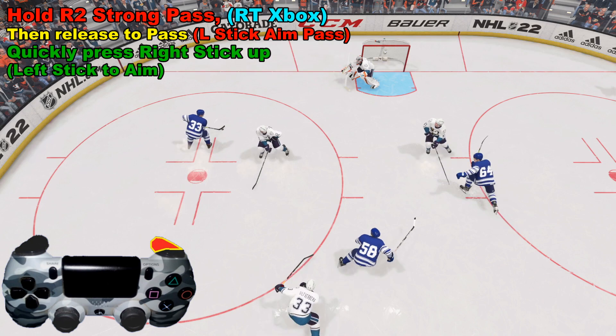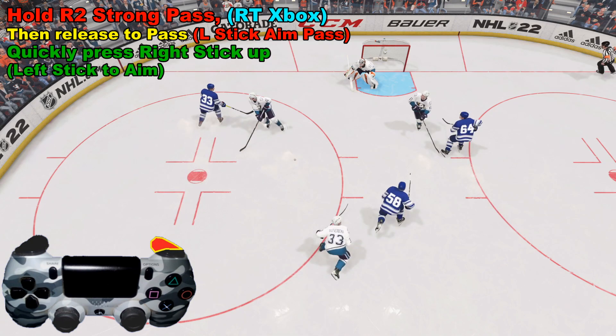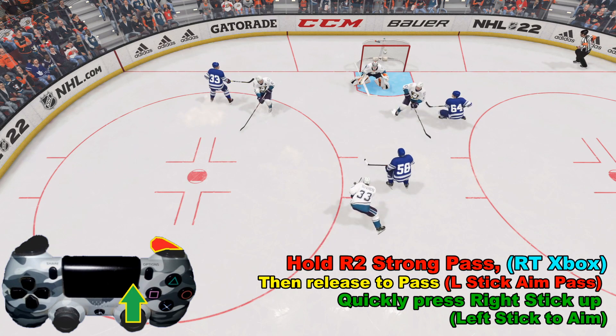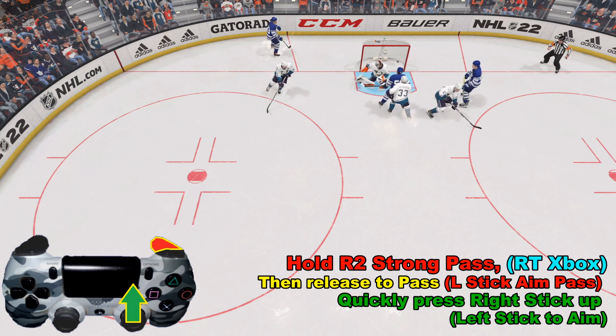So we're holding down R2 and we're going to aim in the direction of 58. He's got just enough space to be open — you need an open shooter for this. And then right after we fire that pass, we're going to take the right analog stick and flick it up for a wrist shot. We want to be quick in our timing because if we're too slow, it's not going to work. And we get off a nice one-timer right there.